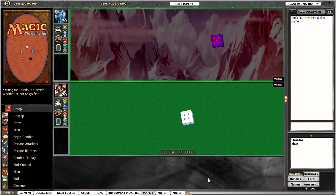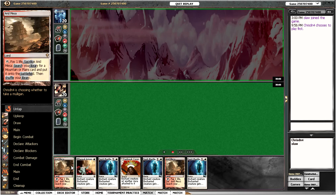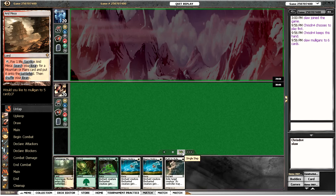Here we are with another mod matchup — this time it's Green-White Auras versus Blue-White-Red Control. We lost the roll again unfortunately. Our opener is not a keeper; as nice as it is to have a load of auras in hand, no creature is no good, so we're going to have to mulligan.